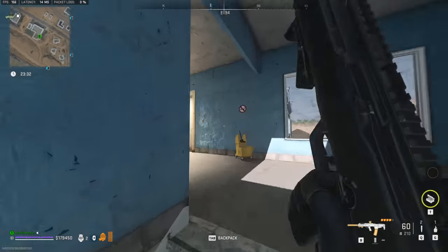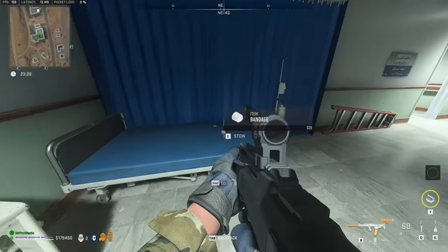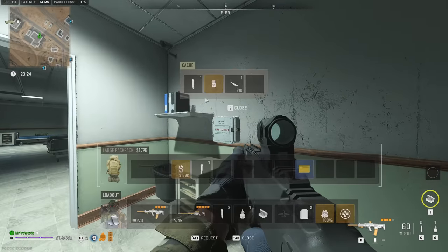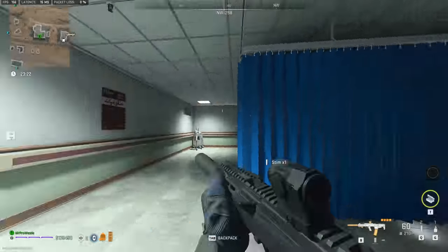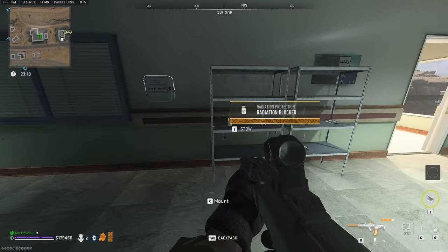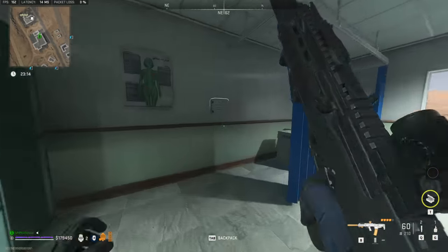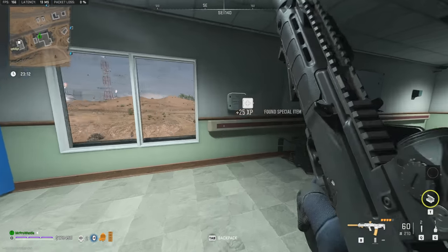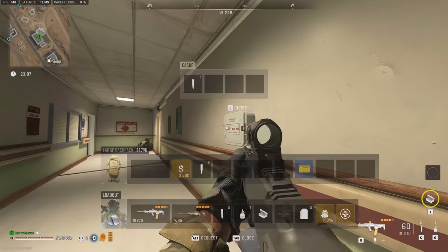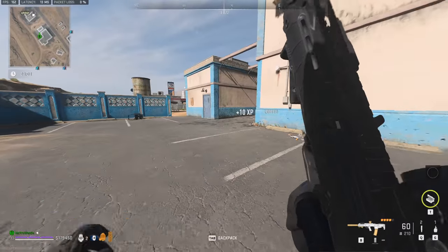I'm guessing it's going to be on a shelf somewhere, a bit like that one we saw downstairs. So that's a radiation blocker, bandage, radiation blocker, documents, another stim. Have a look in here — battle rage, liquor. There's none here. Aspirin — I need that right now. So there's none in the main part of the hospital here, which is disappointing.